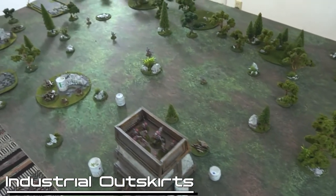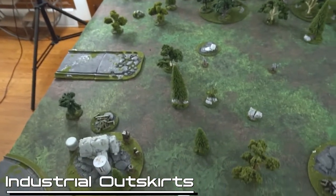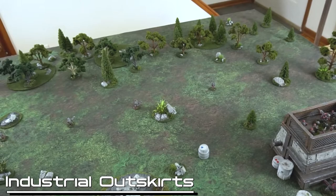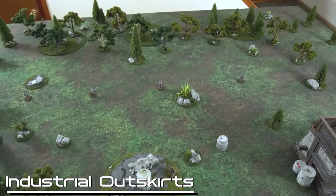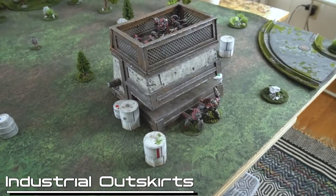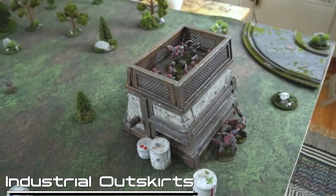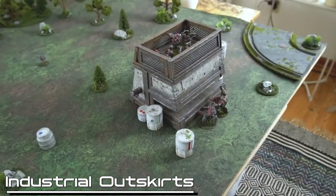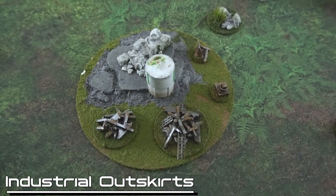Here's our battlefield for today. You have to have that opening in the center — no-man's-land — for my poor Algorin to try to get across. Sergei as the defender gets to place three pieces of terrain on his side and three on my side, his choice, which is kind of brutal. Sergei has selected a building, which gives his troops inside plus three to their Res, is only accessible via a run order, and is a minus one to hit for any attacker. He's also chosen two industrial zones — large models can move through them but they're difficult terrain: minus one to agility, plus two to Res, and considered dense terrain so you cannot see through either of them.